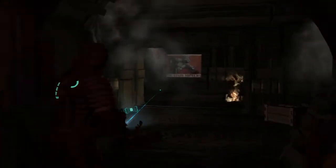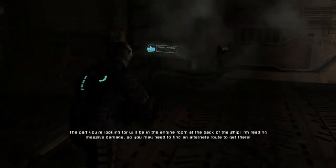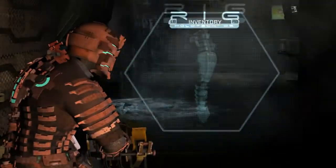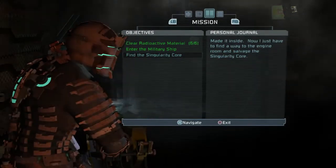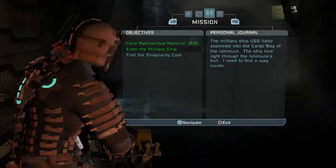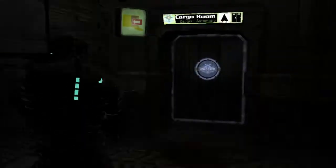Just be wary of enemies. Distortion panels again — we know what those do. Made it inside. Now I just have to find a way to the engine room and salvage the singularity pool. Radiation leaks caused the Valor's airlock to seal itself. I need to clear the chamber of the munitions before I can board the ship and enter the military ship. That sounded unhealthy. Cargo room.